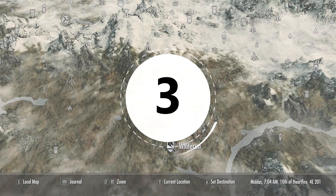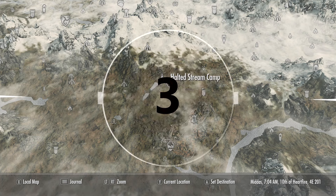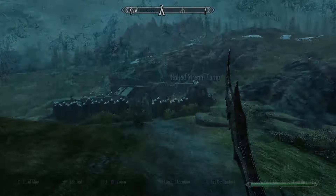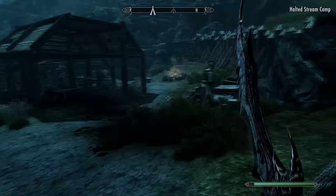For unique weapon number 3, we're going to need to go to the Halted Stream Camp. This one is pretty much a simple bandit camp — apart from the bandit chief, you probably won't have too much difficulty with anybody here.